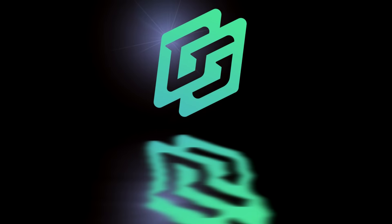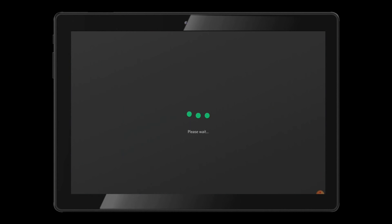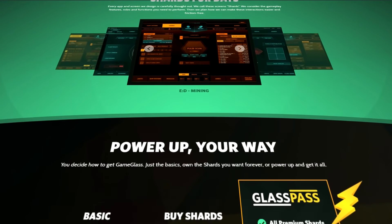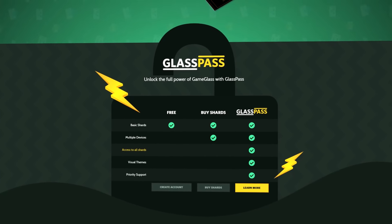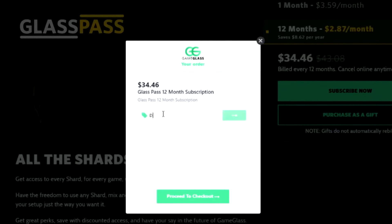Today's video is brought to you by Game Glass. Game Glass allows you to take control of your ship from a tablet or phone. You also get on-screen information about your ship, your targets and the world around you. Gone are the days where you have no more room for your key bindings or you have to alt-tab out of the game to look up market data. Game Glass also works with Star Citizen, so follow the link in the video description and try Game Glass for free. If you like it and want more shards and features, you can buy them individually or subscribe to Glass Pass. Use offer code DTEA on checkout and get 5% off your first purchase.